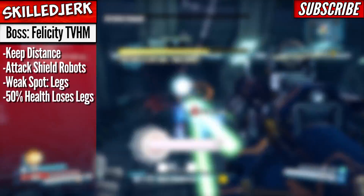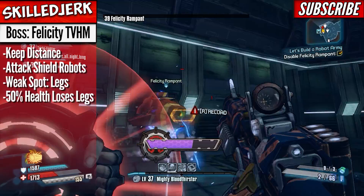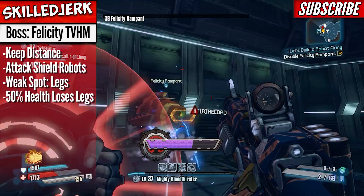Her weak spot is the legs, so be sure to focus fire there. After she goes down to 50% health, her legs are gone and she's immobile. Now is the time to focus fire on her and forget the ads. She'll go down quickly if you put your heaviest artillery out.